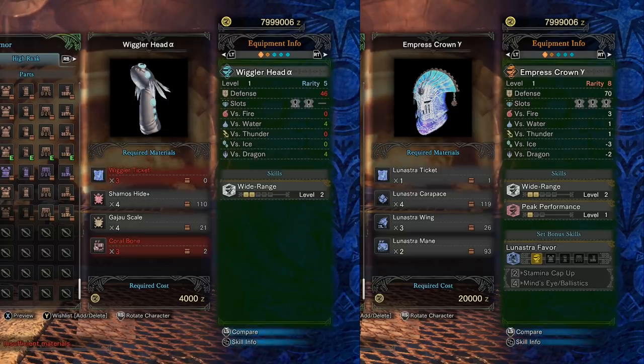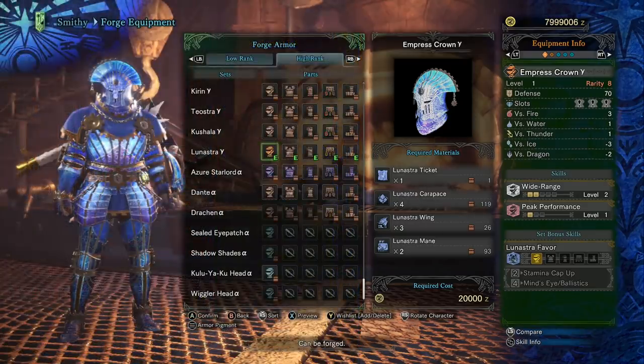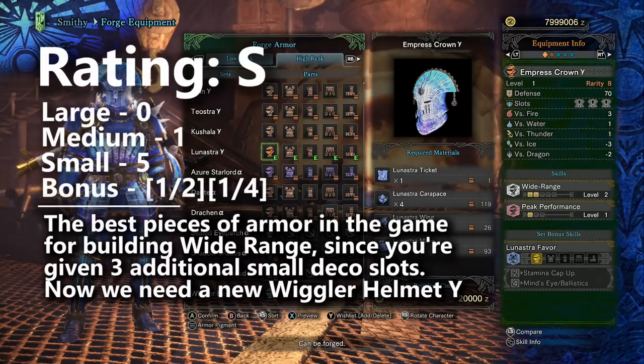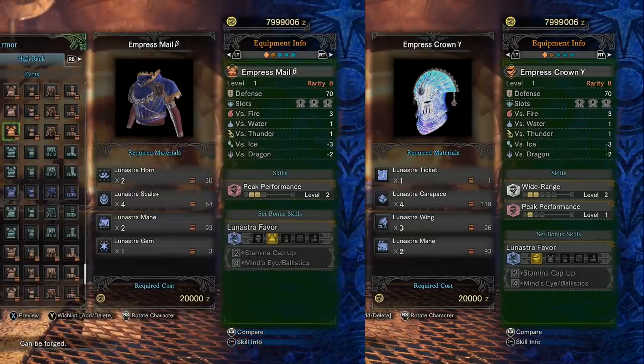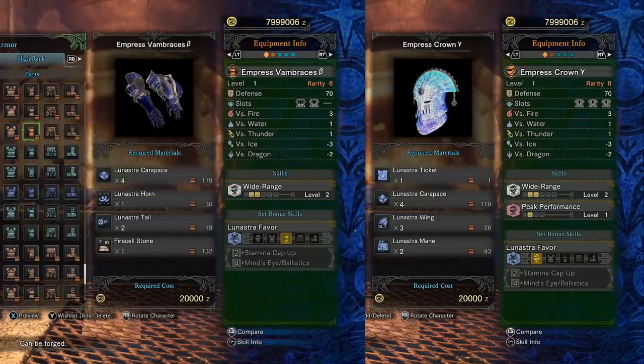You're getting an extra small decoration slot on the Emperor's Crown and Peak Performance, which is considered a high priority damaging skill. So this piece of armor is being given an S-tier rating for setting a new meta on the Wide Range skill and arguably a new meta for helmet efficiency. I'd also like to point out that you can pair this helmet with the beta chest piece to complete Peak Performance, or you can pair it with the beta arms to complete Wide Range. It's a pretty strong addition to Monster Hunter World's armor meta.